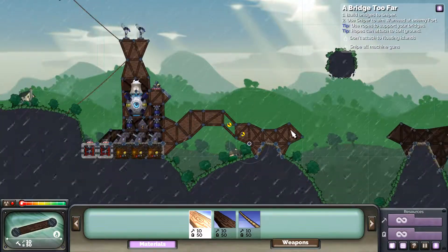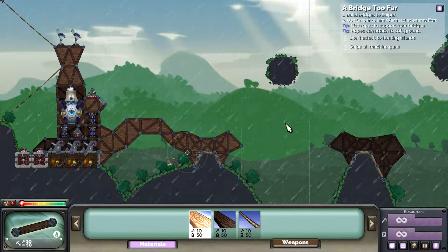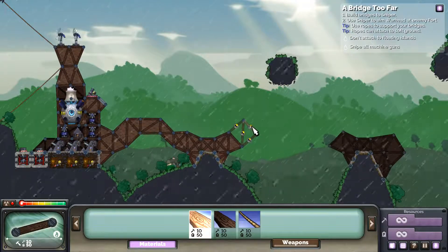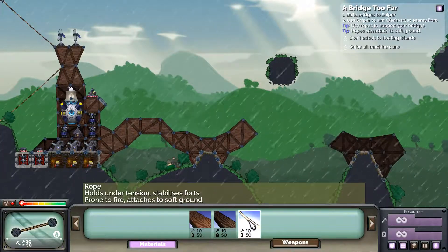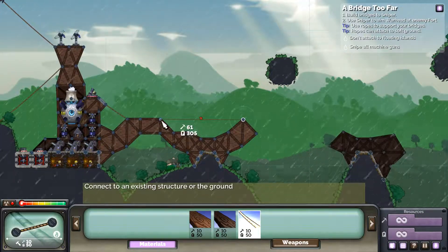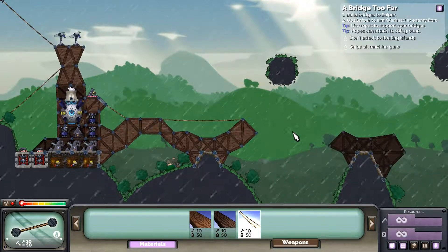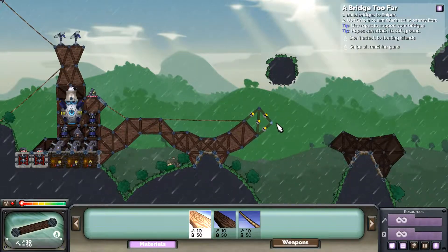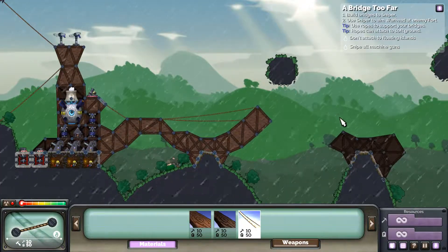Our first bridge is kind of built and these guys aren't shooting at us at the moment. Our first bridge is up and over — this is a long one. Shall we do a double? Let's make sure to hook us up a little bit into an existing structure — that'll keep us up there for a while. Let's get another one up.